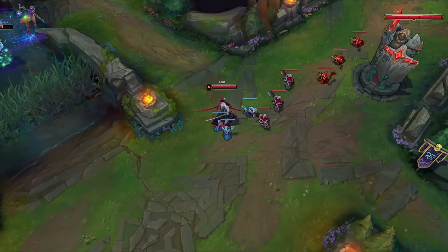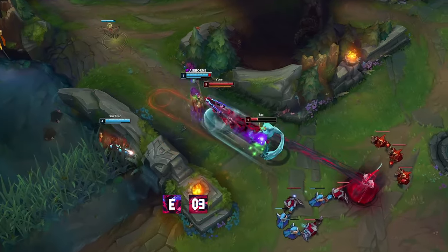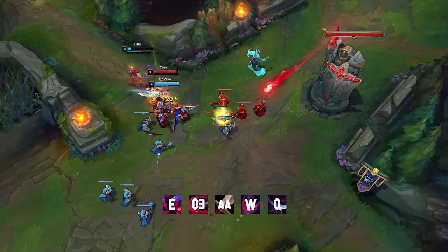Once you reach level 3, before starting a trading combo, stack Q 2 times and then E, Q3, auto-attack, W, auto-attack, Q, auto-attack, Q.